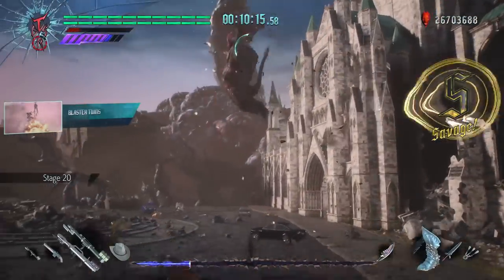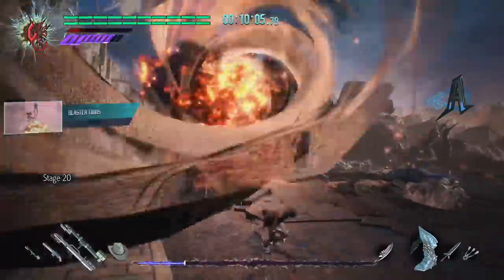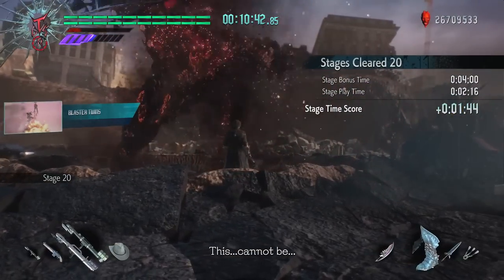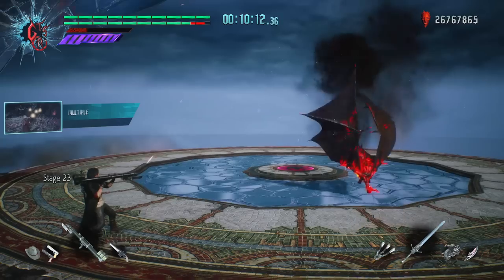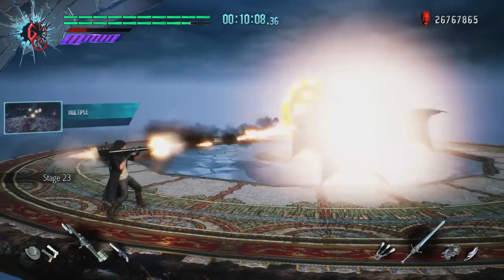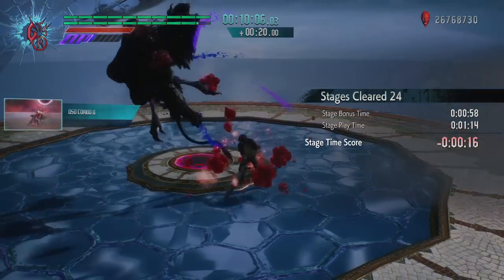I tried to be safe, but I got sucked into his vortex which did damage, so no time bonus for me. I still managed to come out with extra time though, so the bonus minute wasn't a huge loss. A ton of stages throughout the run ended up losing me time, so I had to really capitalize on mitigating that time loss through style rank and gaining as much time as I could on stages where I knew I had the potential for it.